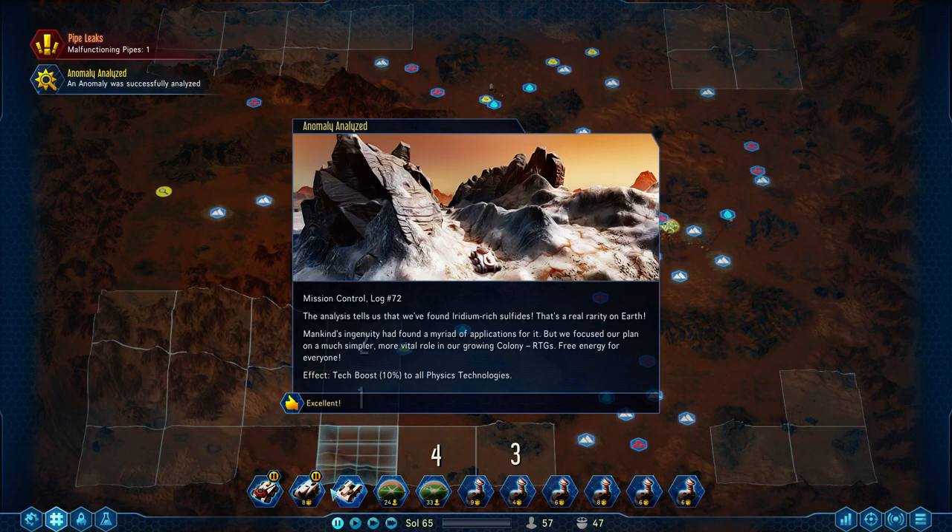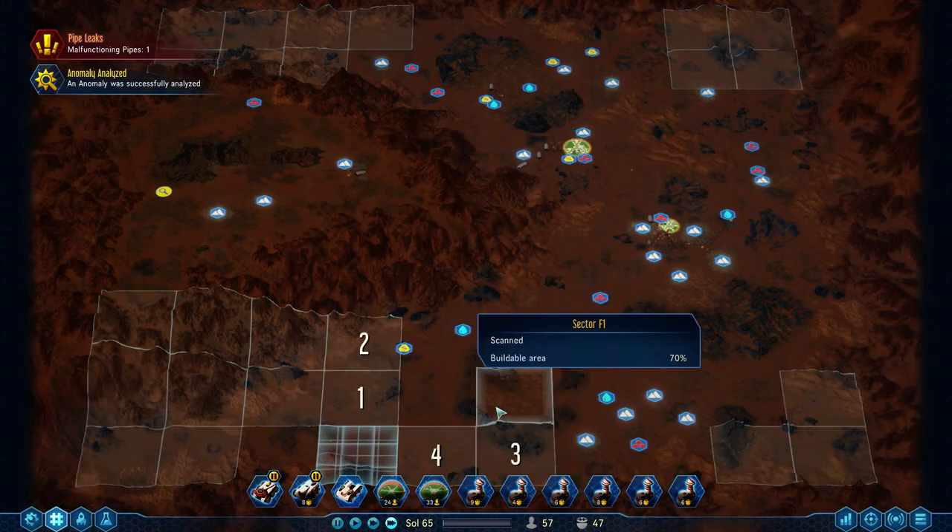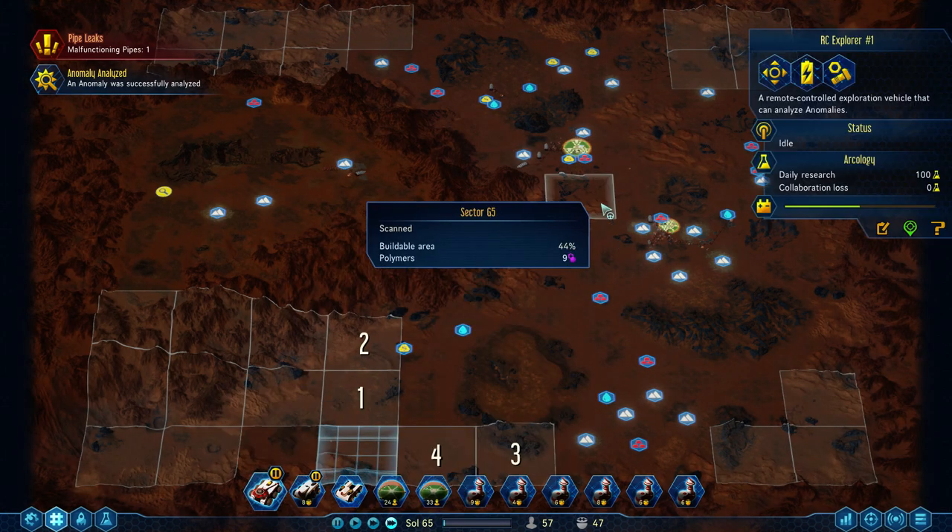We have a magnifying glass or something to check out. Mankind's ingenuity has found a myriad of applications for it, but we focused our plan in a much simpler, more vital world in our growing colonies. RTGs! Radio thermal generators — free energy for everyone! Tech boost 10% to all physics technology. I think we're only missing the tech boost in one category now. That is brilliantly good.